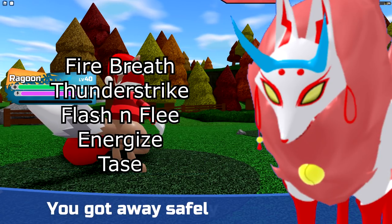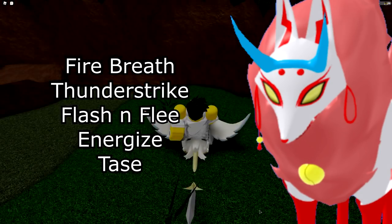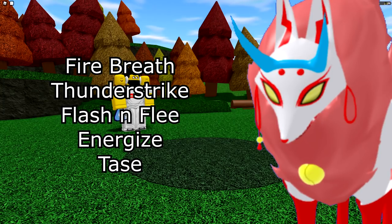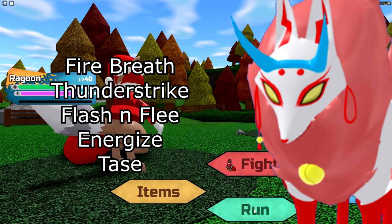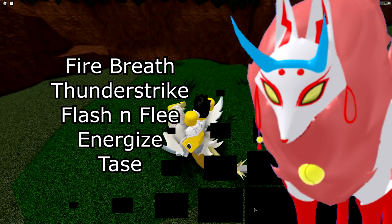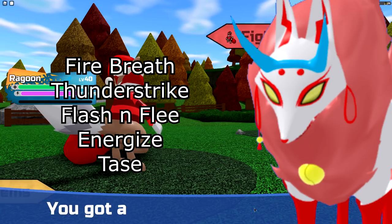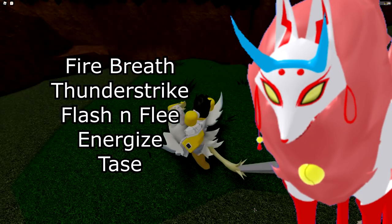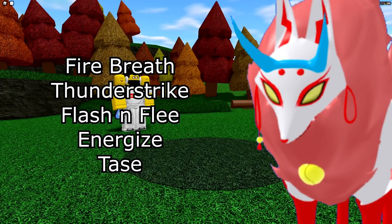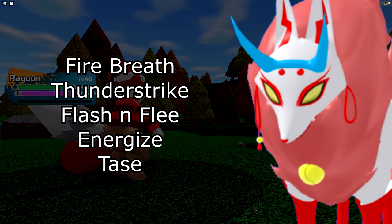Last but not least is Ikazune — very simple. I'd always recommend Fire Breath for Fire STAB, Thunder Strike for Electric STAB — though Electric Burst might be better after the Sephirite updates. Flash and Flea to get out of there, especially since Obsidragun will likely swap into you as it resists your other moves. And Energize to set up. You also have the option of Dodge and Taze to slow things down, though Ikazune is very frail so I'd just go with Fire Breath, Thunder Strike, Flash and Flea, and Energize. And that covers every single Lumion in the game — this video took a while. Hopefully you guys enjoyed and I'll see you guys next time.